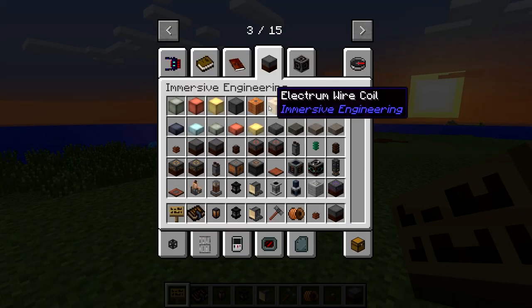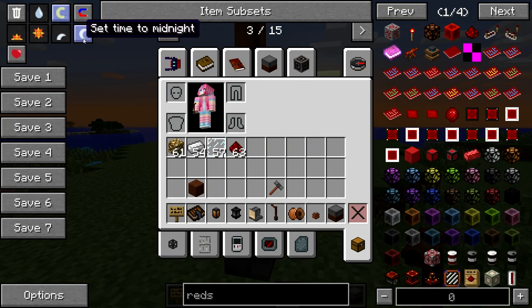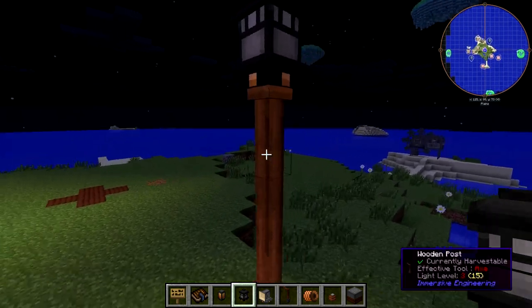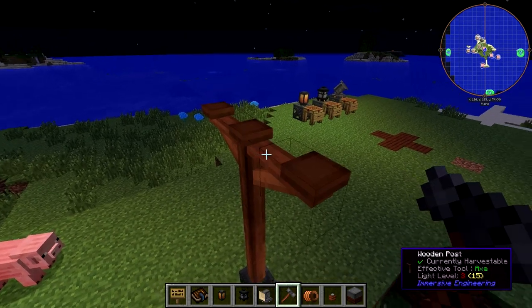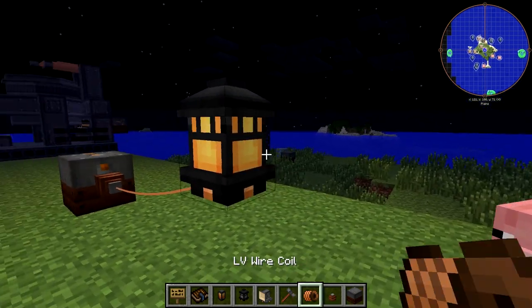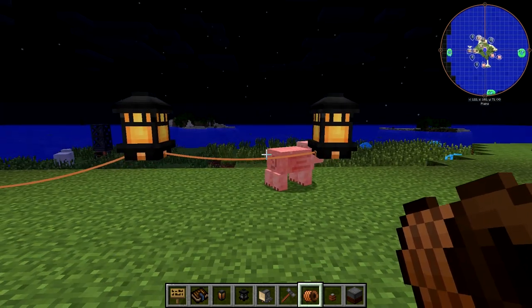One of the ways that I like to use these is with wooden posts - they look really nice with wooden posts. If you place it on top of a wooden post, it just looks so nice. You can whack it with a hammer and put two of them on here if you really wanted to, or even three. What does matter is that you can chain these things together. Using my LV wire coil, right-clicking on that little spot and then on the next one, power will go between them and you'll be able to daisy chain your powered lights together.